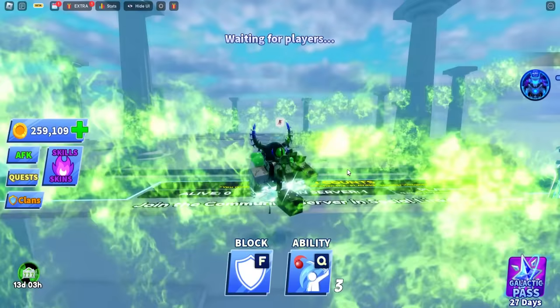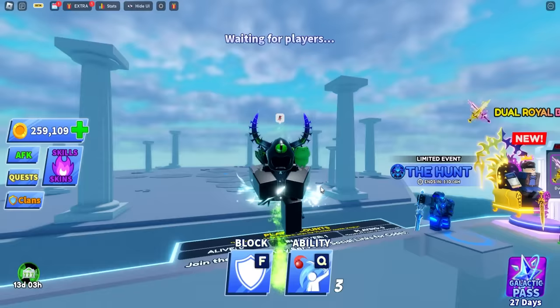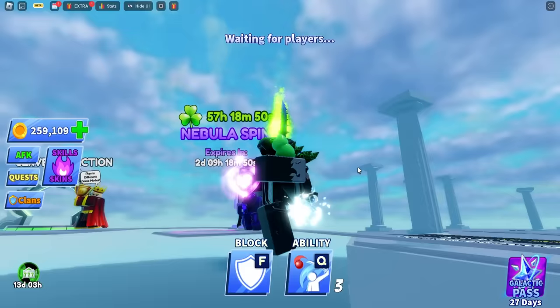Next we have the slow clap emotes — the thunder yellow one, then the blue one which matches my avatar quite a lot. And next we have the love heart pink one, which looks overall really, really cool.